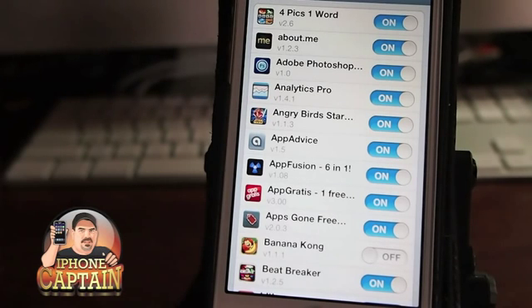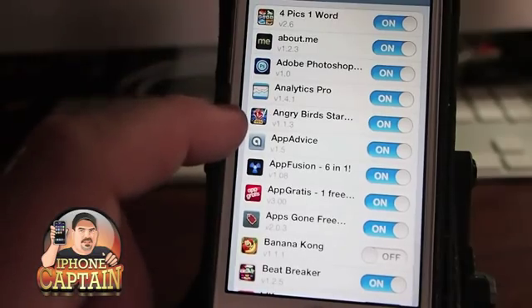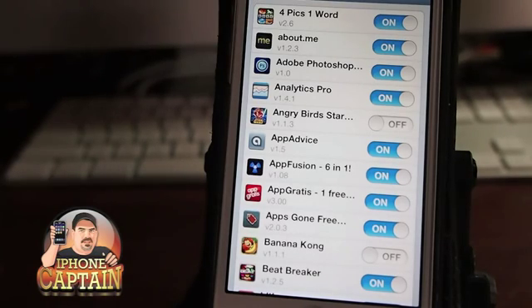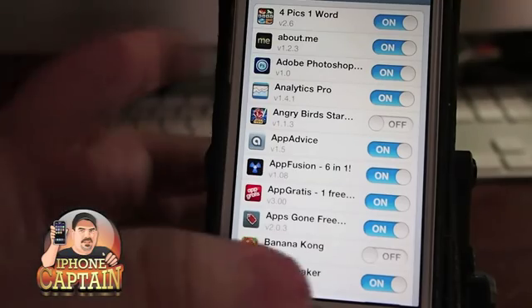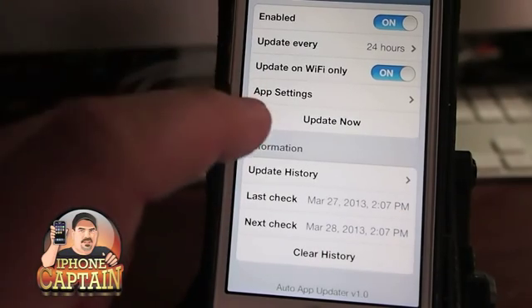Say you've got a particular version of Angry Birds that you don't want to update. All I need to do is turn the Angry Birds update toggle here to off, and it will keep that version 1.13 on my phone — it won't update it. How awesome is that?